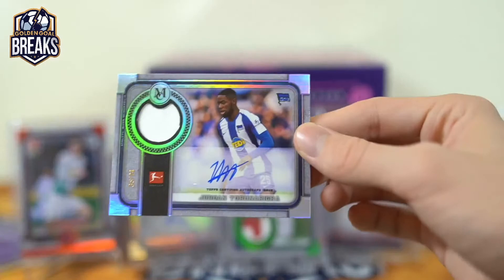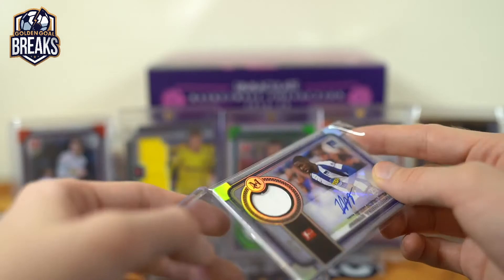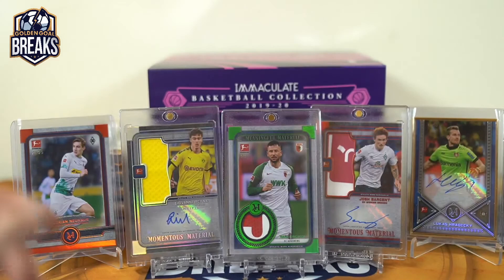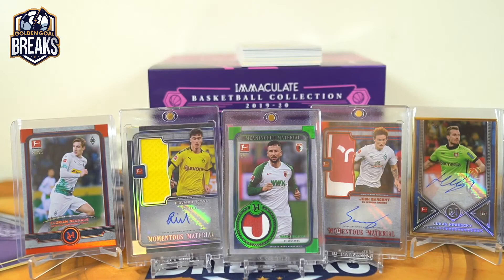We got a Ruby for Bas Dost — hey, that's the first one I pulled. You like every other Ruby possible, Thorsten! I think we just completed our auto set of Rubies — 10 of 25 Bas Dost autograph. I think we're all done with Rubies for Thorsten. Patch shadow of Jordan Torunariga, 35 of 74 — base patch shadow. Yeah, where is Wolfsburg? A couple teams just didn't show up yet. There's Hertha though — not too many hits for Hertha. Got another case in — let's look into one more tomorrow.